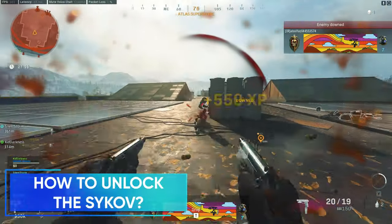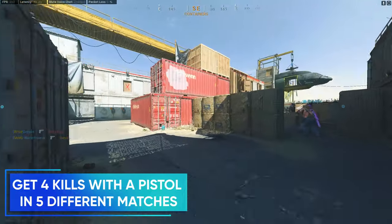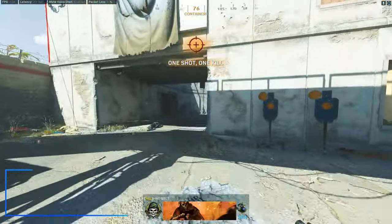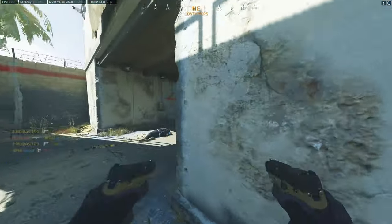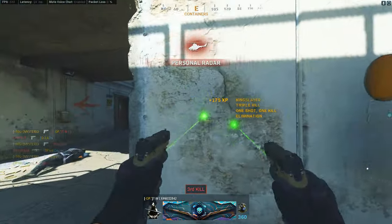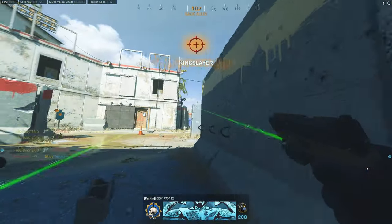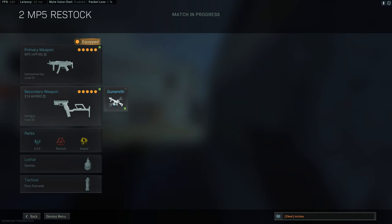How to unlock the Psykov? All you have to do is get 4 kills using a pistol in 5 different matches. If you are a smart player then you will do this in the Modern Warfare match, but it can also be done in Plunder if you don't own Modern Warfare. As soon as you get your 4 kills, check that your performance was correctly tracked on the locked Psykov pistol and then go ahead and leave the game.